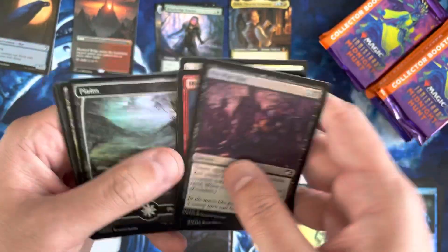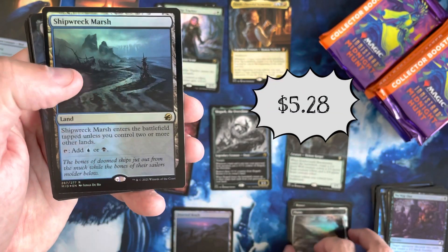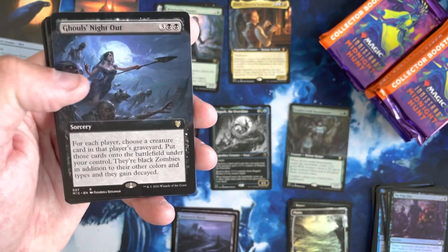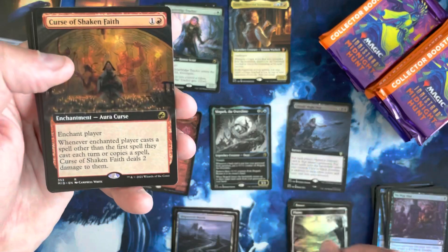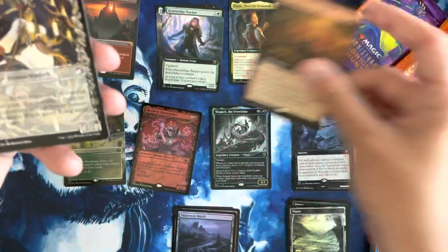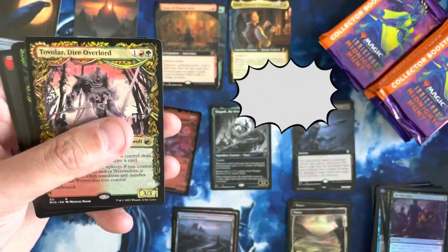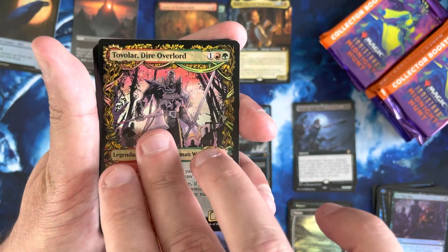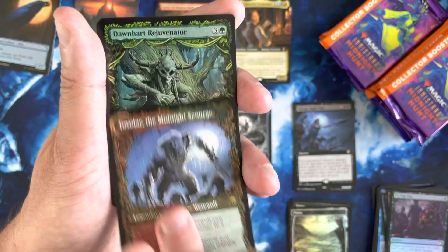We'll skip to our Foil Land. We've got another land — we've got the Shipwreck Marsh. We've got our Commander card. We've got the Curse of Shake and Bake as our Extended card. And there's a good one in the Showcase — we've got Tovalar the Dire Overlord, which flips into the Midnight Scourge. That's a really nice hit right there.